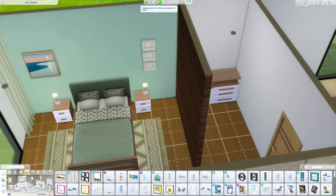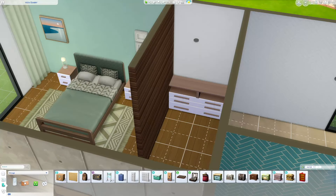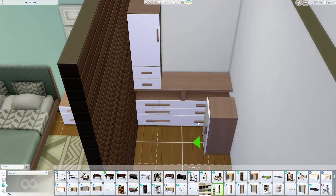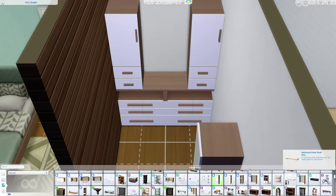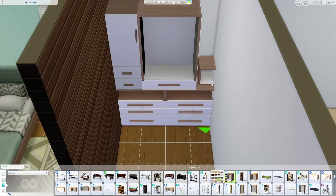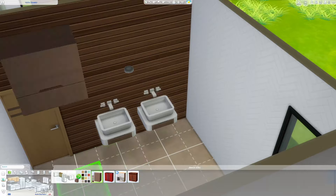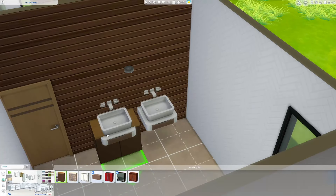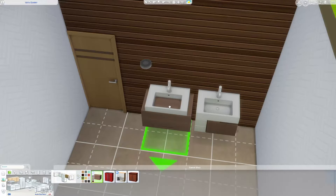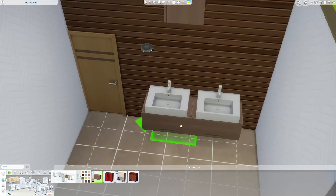I use Desert Luxe curtains in all of the bedrooms throughout the space, just in different color swatches, because I liked how they looked and how they went together with everything. The colors weren't a one-to-one match but they went well with the overall style of all the rooms. I was trying to decide on stacking different storage in here but it just wasn't working, so I get rid of that.